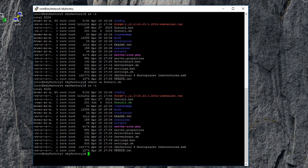Now if you do ls -l you can see this is now an executable file. To run it, you do ./install.sh. It's just going to go ahead and install all the files you need, so we'll give this a few minutes and check back in a second.